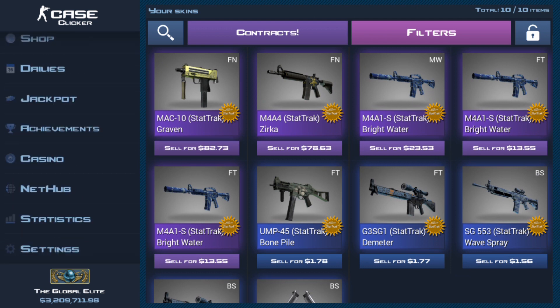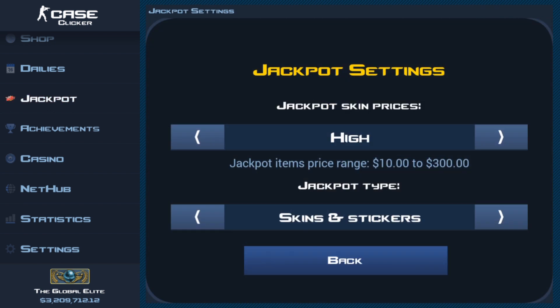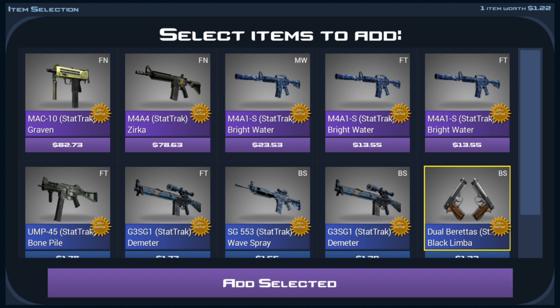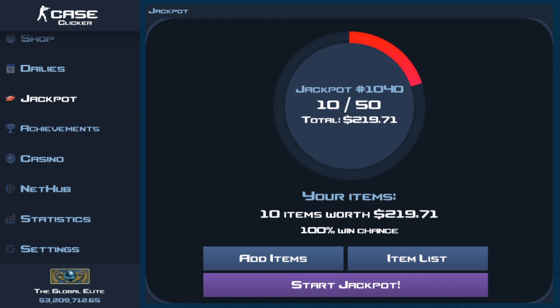Our inventory in total costs $219. Clicking back, before we sell any of our items — we had $219 in total, which means we will have to be around a high jackpot. We are down $100 from the max, so no doubt our percent will be very, very low. Adding all 10 items here — blue, goodbye black, dual berettas. I'll add all of these items. I do like that Mac-10 Graven factory new but I have to put it in. Everything's gone from my inventory, it's in the jackpot.